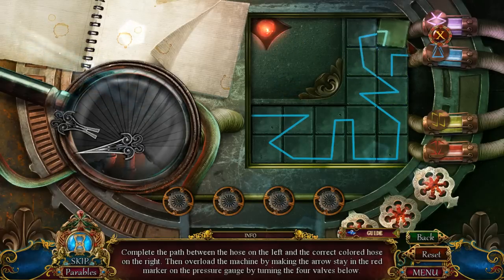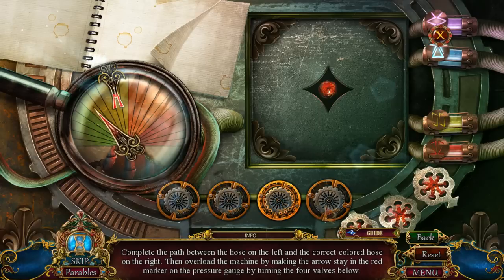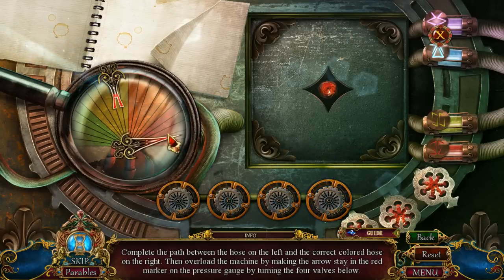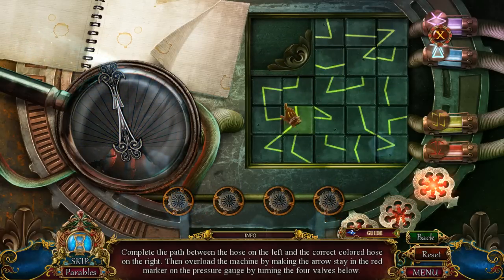Not sure why this thing is flashing there. Boom! Complete the path between the hose on the left and the correct color hose on the right, then overload the machine by making the arrow stay in the red. Interesting. So I'm not exactly sure what this means. Oh, I gotta stay in that red. There we go. Oh, that was kinda neat. It's getting bigger.